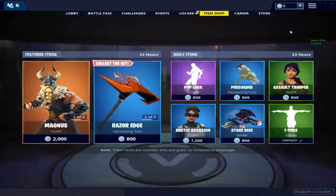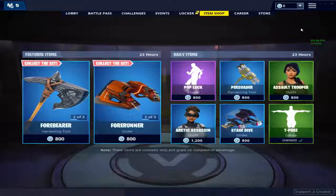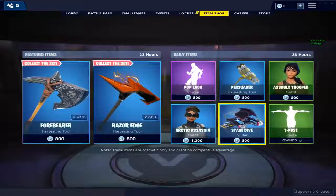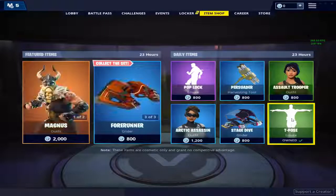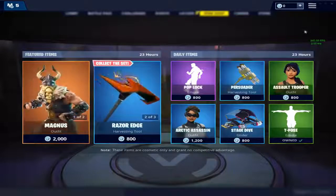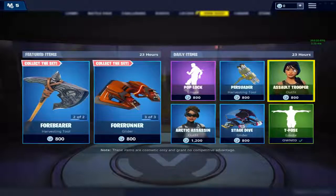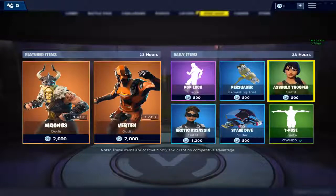In today's video I'm going to be showing you guys how we can get free skins from the item shop. This is the item shop right now — we have all these skins. I only own the T-pose, so we're just going to be trying to do this glitch successfully. I have zero V-bucks here, so there's literally no possible way of buying skins, but I'm going to be doing this glitch to hopefully get this skin.